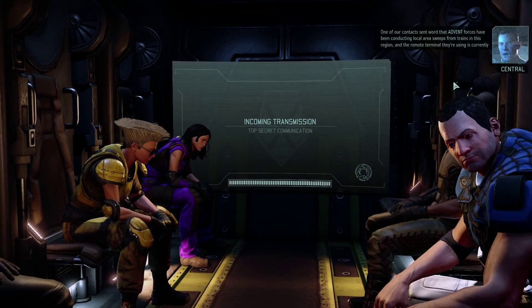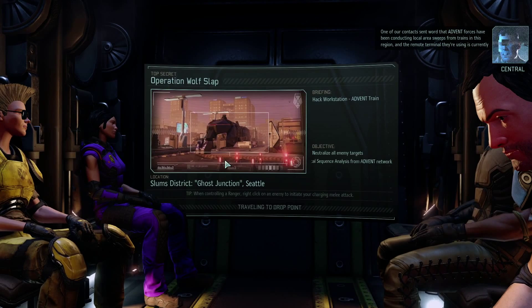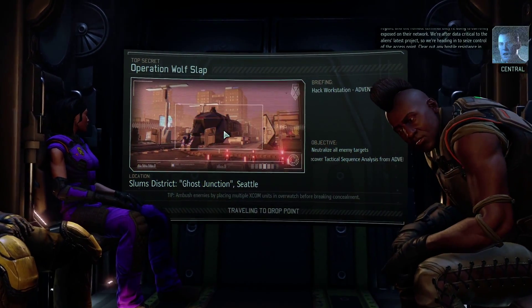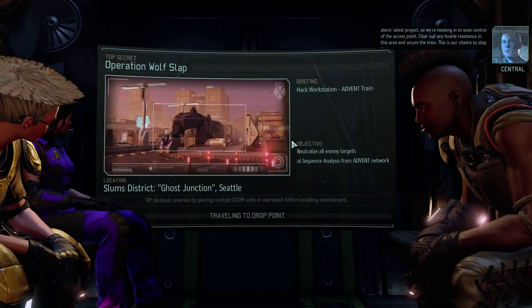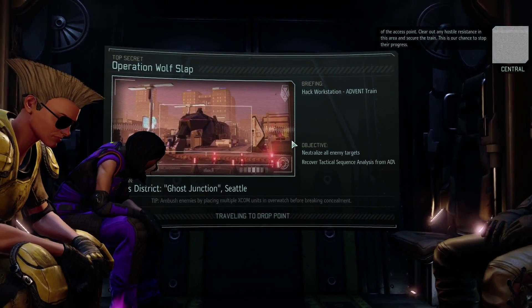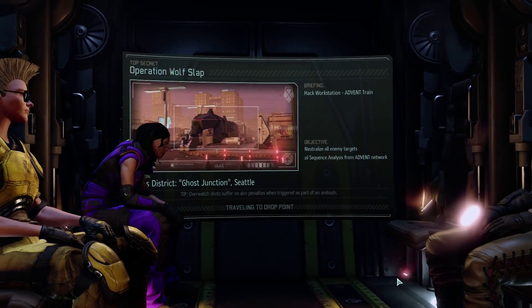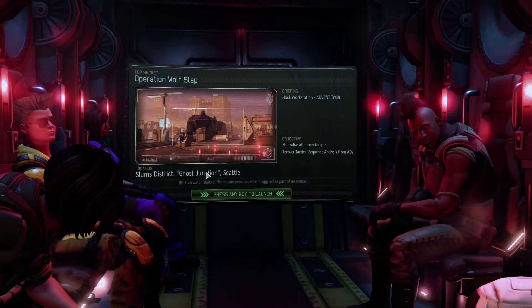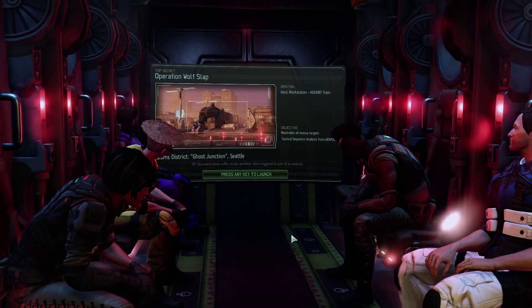One of our contacts sent word that Advent forces have been conducting local area sweeps from trains in this region and the remote terminal they're using is currently exposed on their network. We're after data critical to the aliens' latest project, so we're heading in to seize control of the access point. Clear out any hostile resistance and secure the train. This is Operation Wolf Slap at Coast Junction in Seattle — we're going in to hack an Advent workstation.